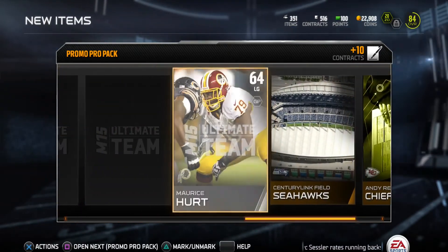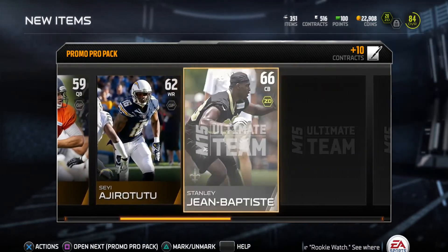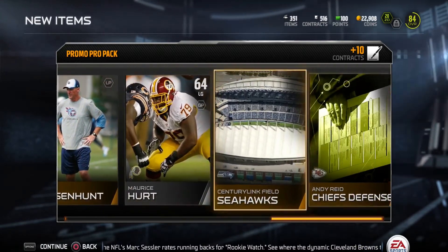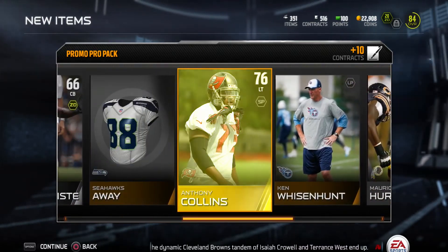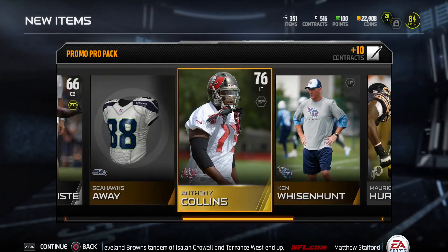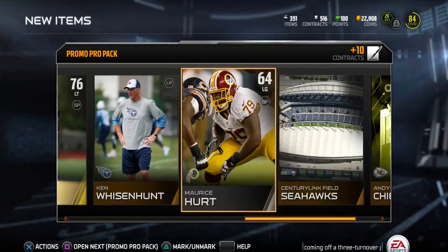We're just gonna keep on trekking through this pack. Hopefully we don't get another gold — we're trying to get an elite to help our team become a little better. We get a Ken Wisenhunt. Seahawks away once again. Last card, and it is an Anthony Collins, left tackle on the Buccaneers. That's one thing I haven't been able to do — go clear out my reserves, put him on the auction block, make a couple coins.